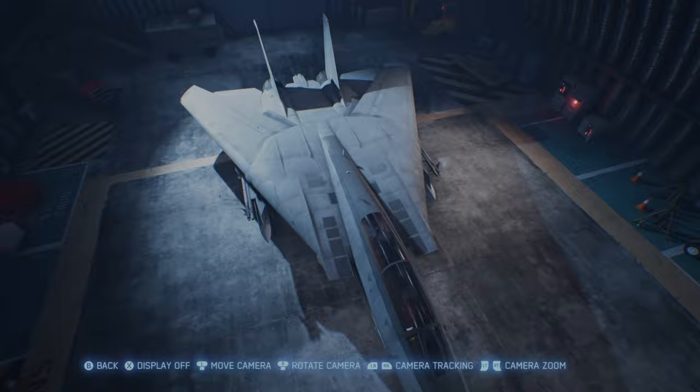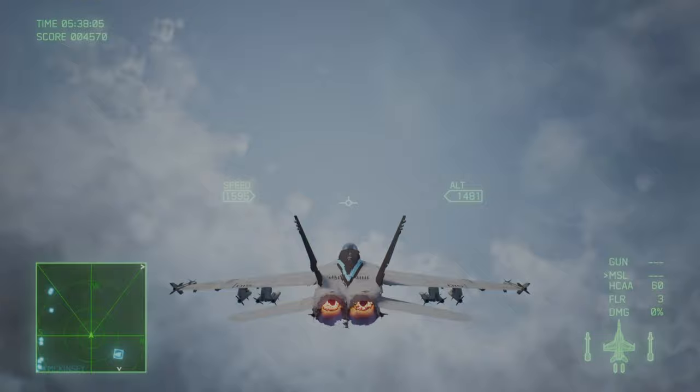The environment itself, however, is a story of two halves. Flying above, below, and through the clouds looks great — just try not to look too closely at the ground models, but then again, you'll be flying past those at 300mph.